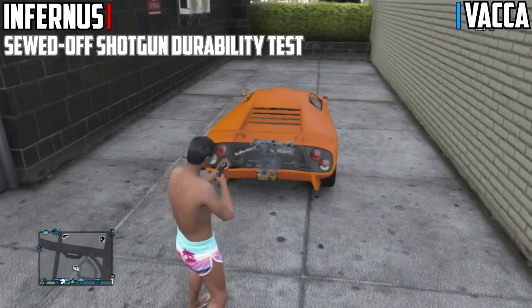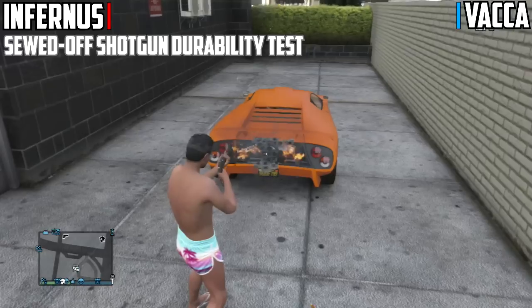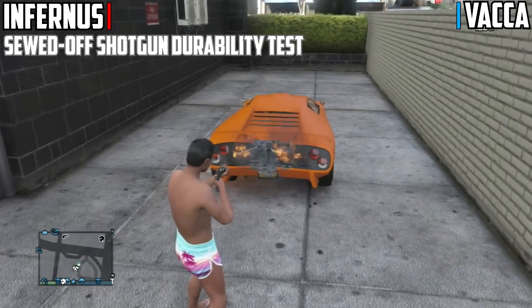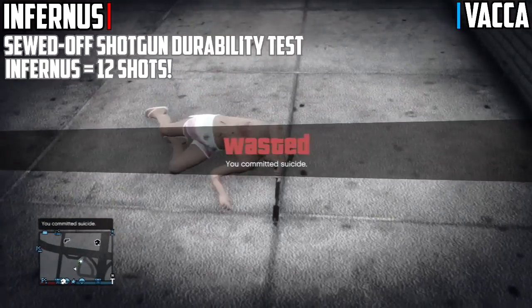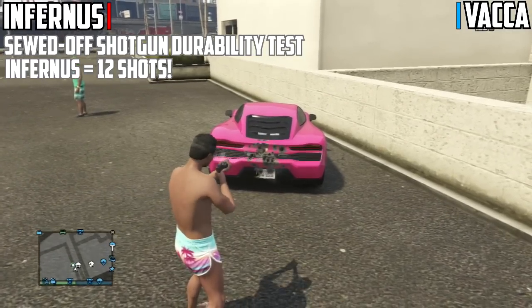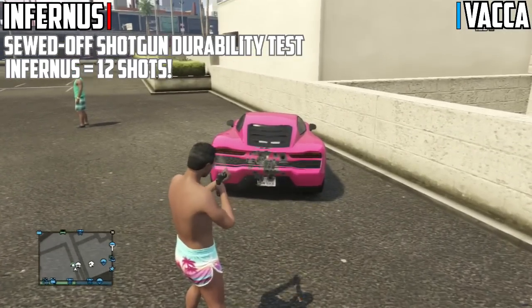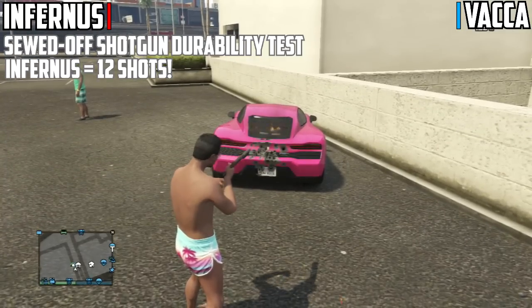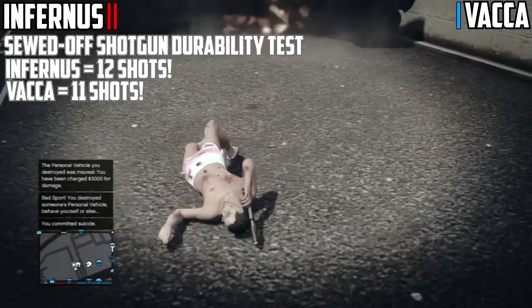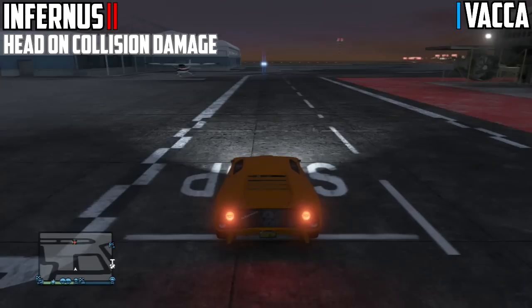We've got a shotgun durability test to see how many bullets this takes. People did say that it depends on the distance as well, so I tried my absolute best to get the perfect distance when shooting the engine at the back. The Infernus took 12 shots. Let's see how many shots it will take the VACA to explode — it should be pretty close. The VACA took 11 shots, so Infernus takes another point.